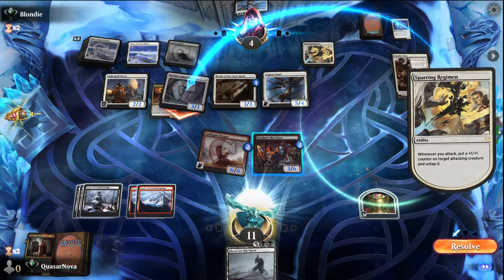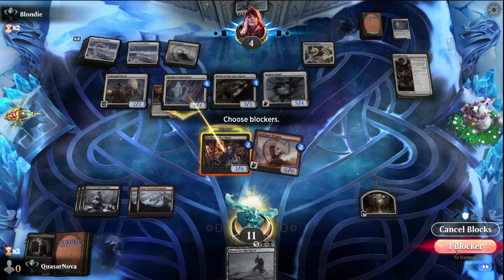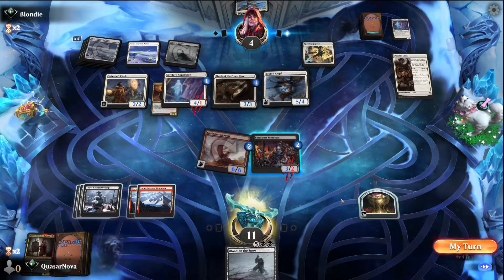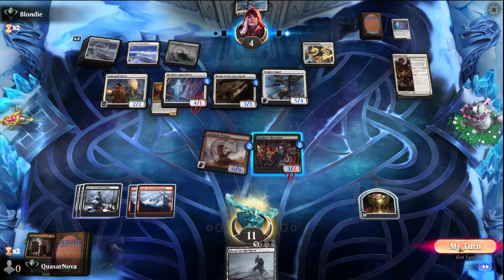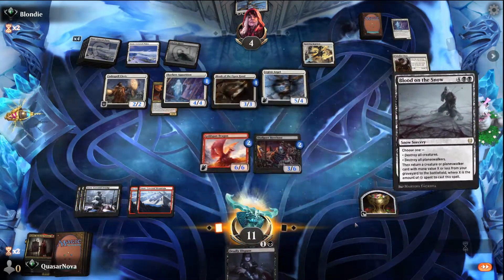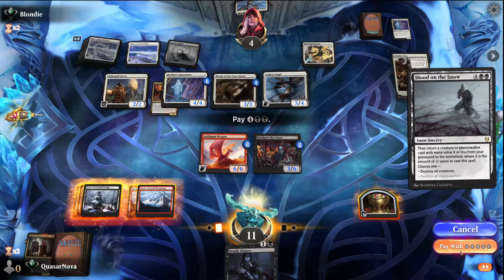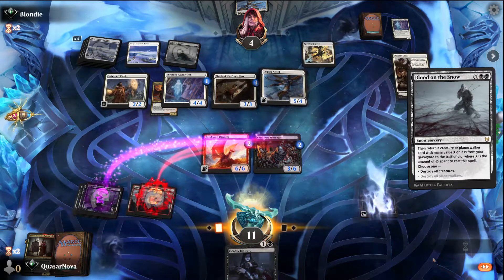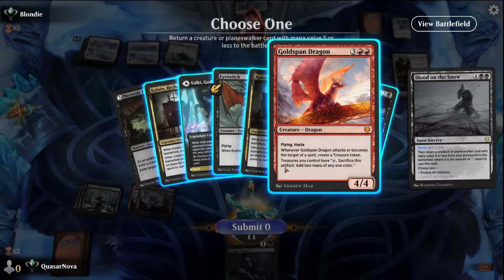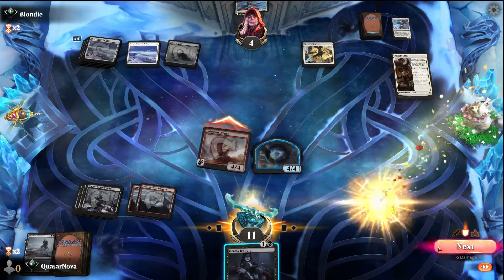Swings in with the Sky Clave Apparition — we absolutely go ahead and just block it here. I'm not going to sacrifice the treasure right now because then I would not be able to cast Blood on the Snow before combat, which is what I want to do to give the Goldspan Dragon haste. Alright, so now this is using five snow mana, so I should be able to recast the Goldspan Dragon from my graveyard. Perfect — swing in for the kill, wonderful.